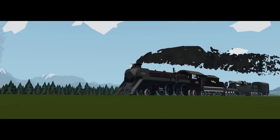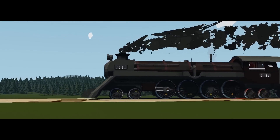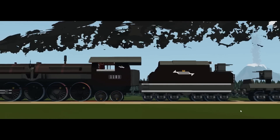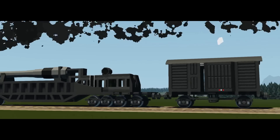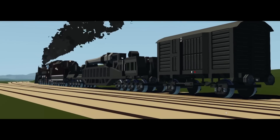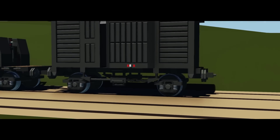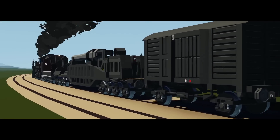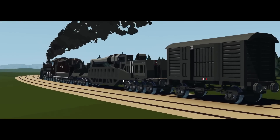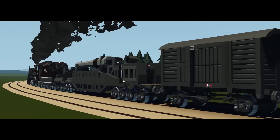Hello guys, welcome. We are back in Stormworks yet again, and today we are back with our steam train. As you can see, this one is pulling the carriages we've built so far - it has the birth cannon and a little cargo car. But what we're going to do today is build an armored car with a turret and a gun on it. Let's get to it.